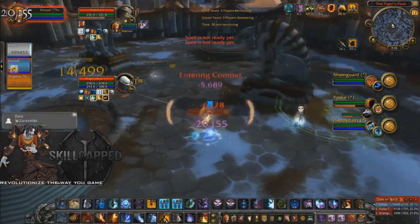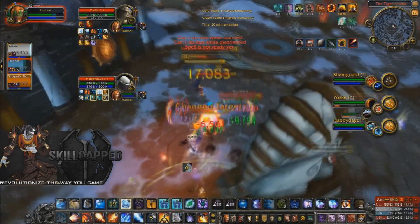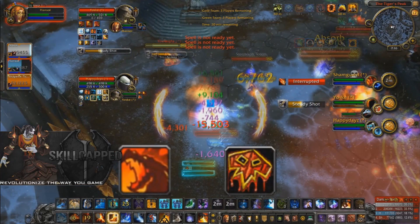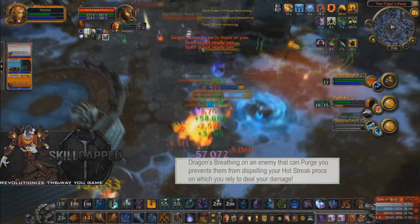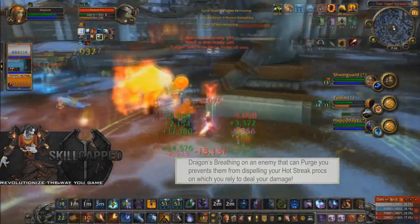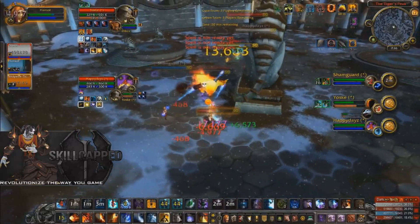Another great way to use Dragon's Breath offensively is to use it on someone who can purge you right before you go for your burst. This stalls and gives you and your partners time to position for CC to coordinate with your burst, allowing clean setups without getting purged. This is extremely important as a Fire Mage because all your burst potential comes from Hot Streak procs — a buff that can be purged. If you do get purged, you have to wait another eight seconds to ramp up your burst, which completely shuts you down.